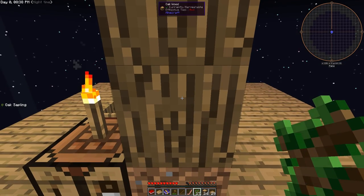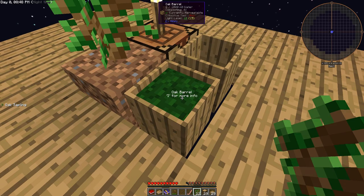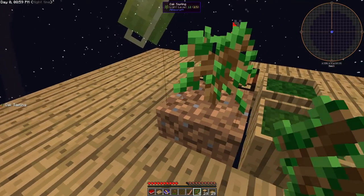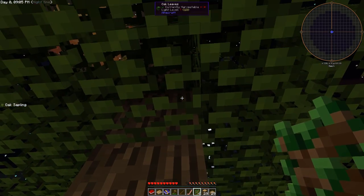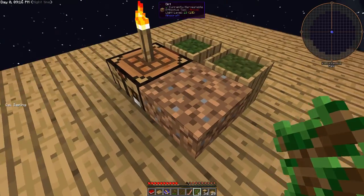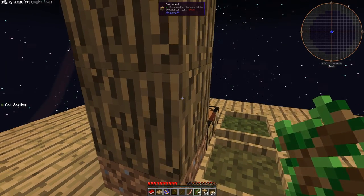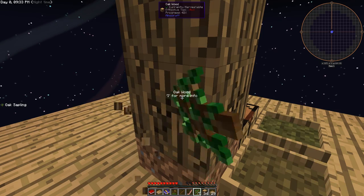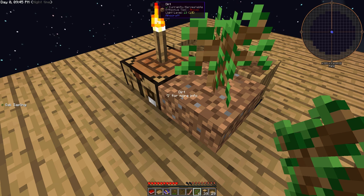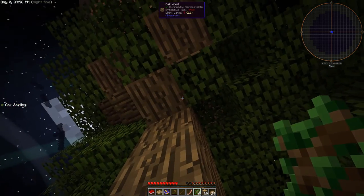So we'll throw in eight saplings and you can see it's now composting — we'll let that go. We'll throw in eight for the other barrel as well, and that's going to get us some dirt so we can expand our tree farm. That's from the Ex Nihilo mod, which lets you make stuff out of nothing. We're going to be using that a lot at the beginning. We've got over 150 mods in this pack, and I chose this one for Steve's Factory Manager — there's something with Draconic Evolution and Steve's Factory Manager that I really want to try out.